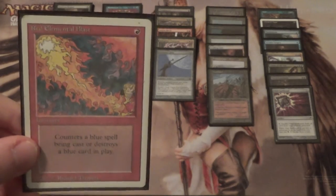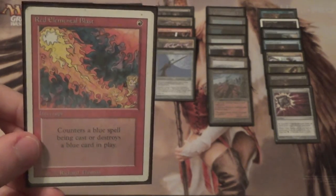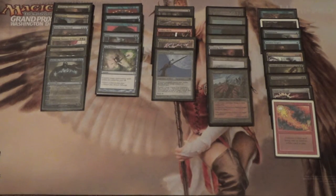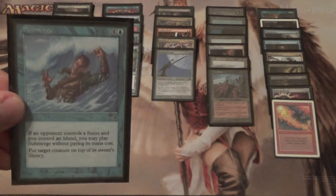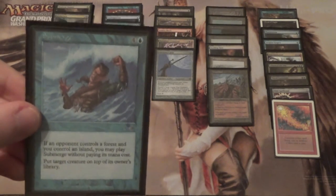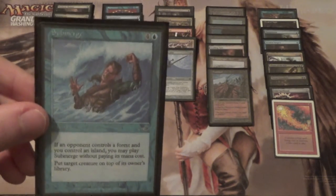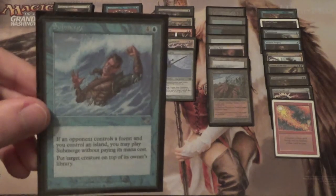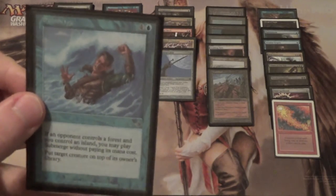Next we have Red Elemental Blast to help out with the counter wars — they're probably not bringing in their Blue Elemental Blast or Hydroblast against you, after all. Next, we have Submerge. You will control an island, and if they also control a Forest, you can just spin a creature and put it on top of their deck. Good against Delver, good against Infect, good against Shardless BUG or BUG Delver. And I believe it plays well against Maverick too, if that's a part of your meta.